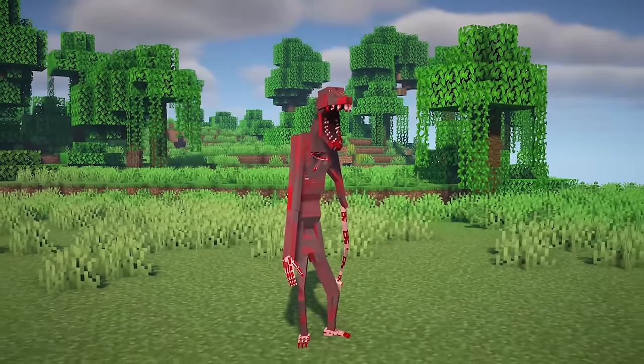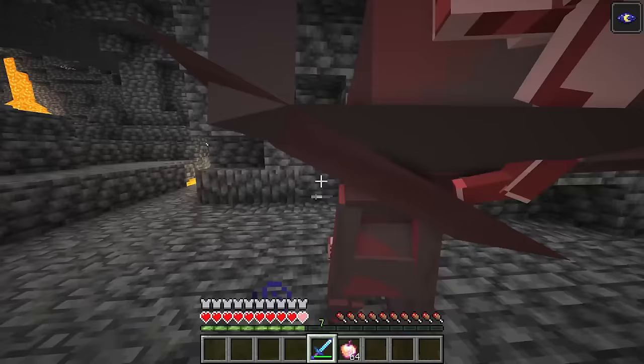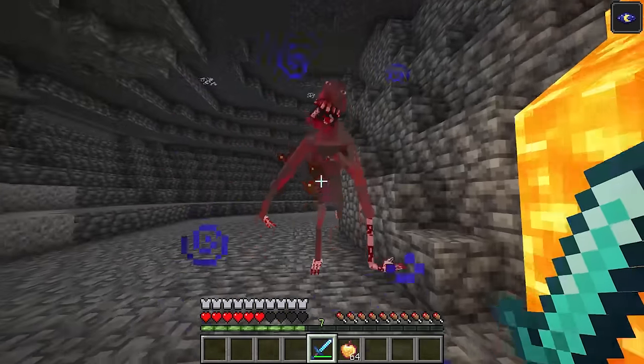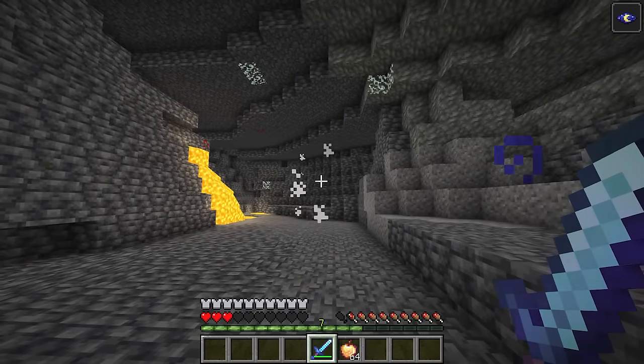This mod introduces the Nightmare Jar, a sinister twist on the Cave Dweller. Within the cavernous depths it lurks, replicating the haunting sounds of its predecessor — unseen but always present — patiently waiting for the opportune moment to startle and strike. This mod ensures that your journeys into the depths are filled with spine-tingling surprises and ominous encounters.